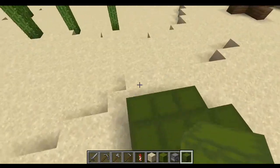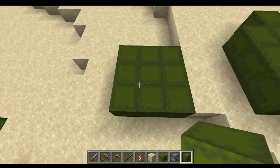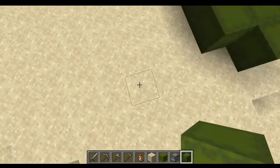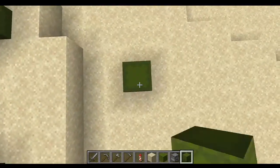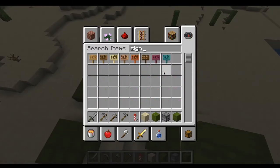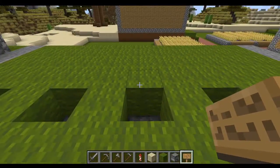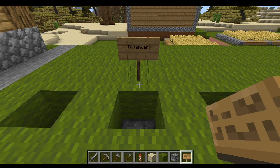Okay, so I've got box one, two, three, four, five. Now let's decide what type of kits we're going to have then we can put them in. I want a defender, which will get like a shield and stuff.